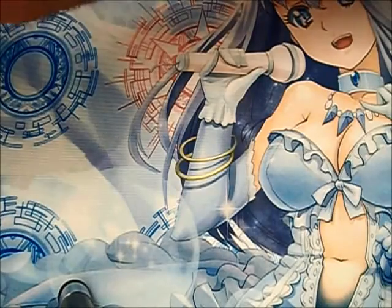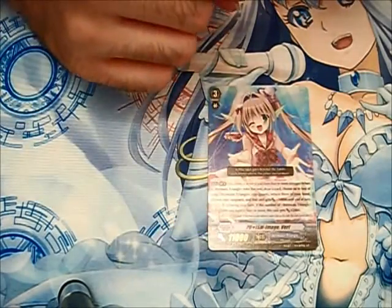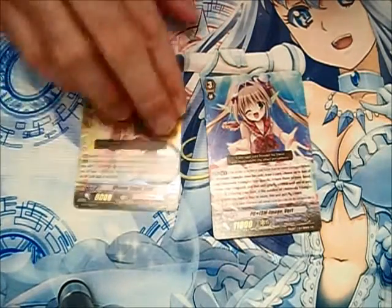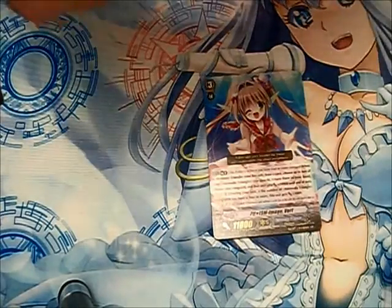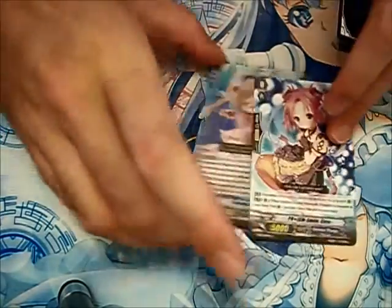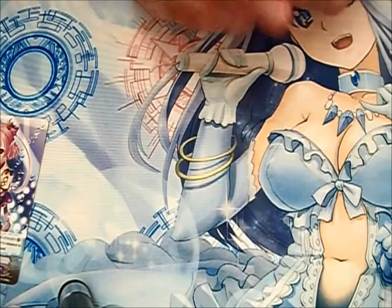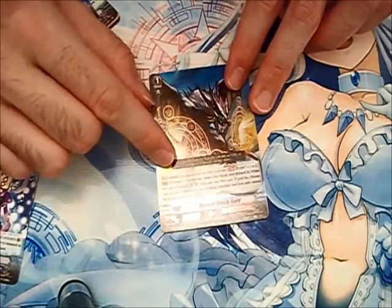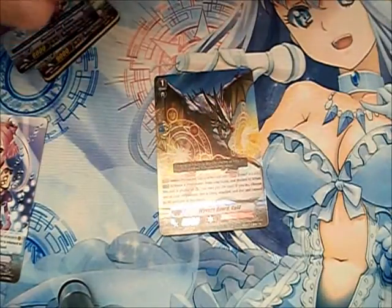The Lord we've already gone over — if you have a unit that's a different clan from this card, you can't attack. The Pioneer is something unique to grade 1 starters: when you ride a Vanguard of the same clan on top of it, you can call it to rear guard. Sentinels — Perfect Guards and Special Intercepts — you can only have four of them in your deck.